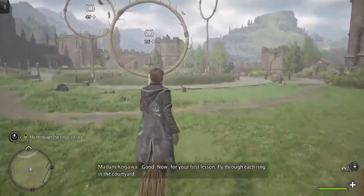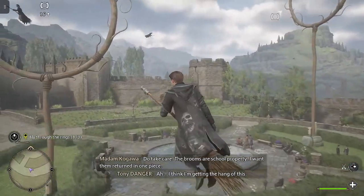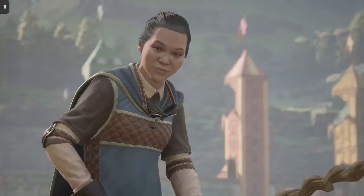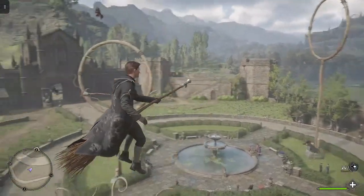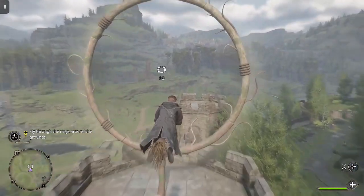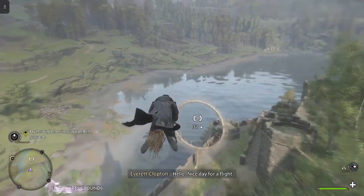For your first lesson, fly through each ring in the courtyard. Do take care — the brooms are school property and I want them returned in one piece. Well done — now that you're acclimatized to your broom, this next set of rings will take you around the grounds for more of a challenge. Let's fly around on our broom. Whoa, look at the view of Hogwarts — nice day for a flight!